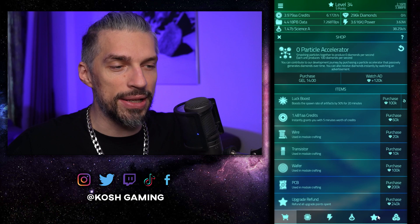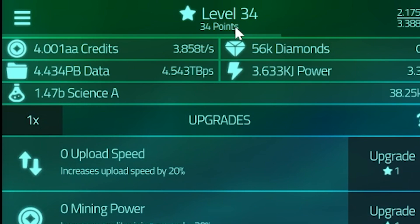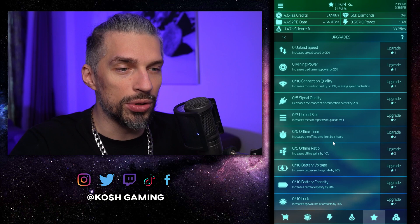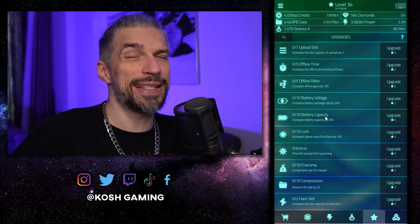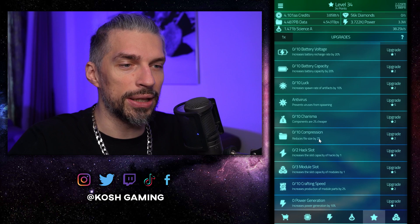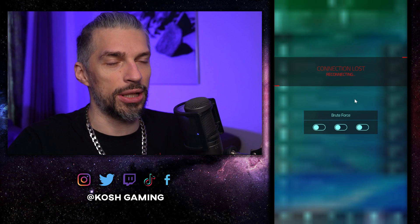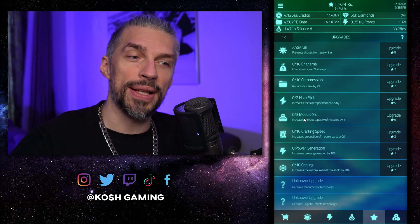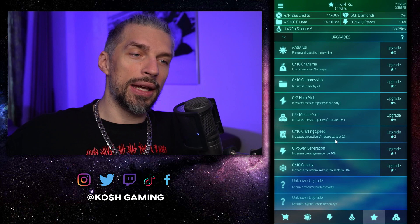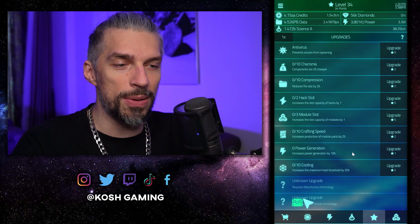What should you get to progress better? I'll tell you what to avoid: connection quality, signal quality, upload slot, offline time, offline ratio. Battery voltage is really important; battery capacity isn't that important. Luck, not so much. Antivirus — useless. Charisma — useless, although it might be good later on. Compression — not good. Hack slots are really good if you get enough battery regen and enough hacking points. Module slots are really good and efficient as well. Crafting speed we'll talk about later, and power generation should be important but not that crazy. Cooling I don't think is needed early on.